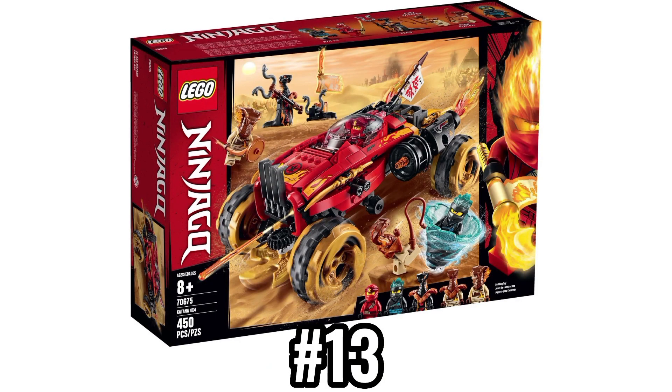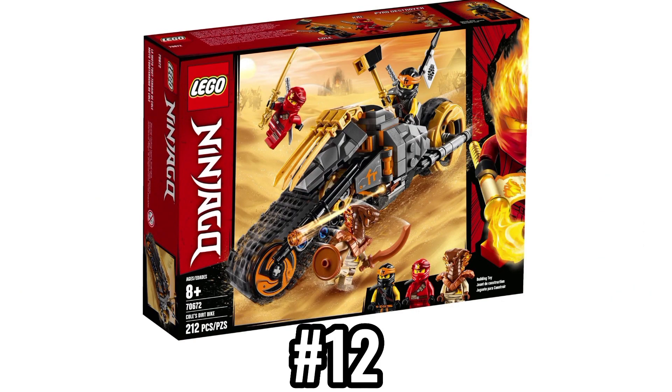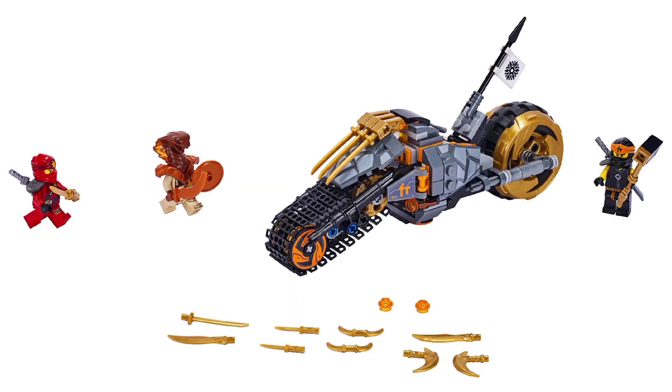The Katana 4x4 is like a worse version of the X1 Ninja Charger from 2014, but at least it's a cheap way to get Char and a Pyro Whipper. Cole's Dirt Bike is both a worse and better version of Cole's Blaster Bike from 2015, which is probably the best way to describe the set. But again, at least it's a cheap way to get Cole and Kai's Season 11 suits. It also has a turret minifigure, which again brings into question why the Shoryu Copter was 30 euro instead of 20.